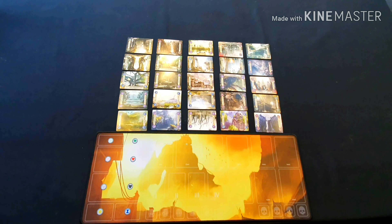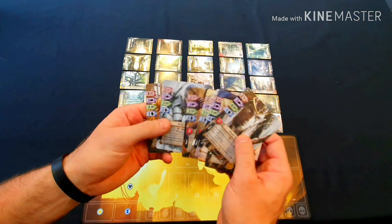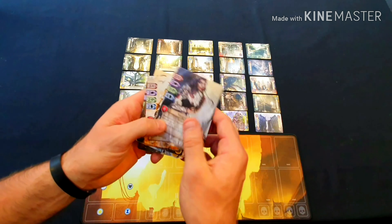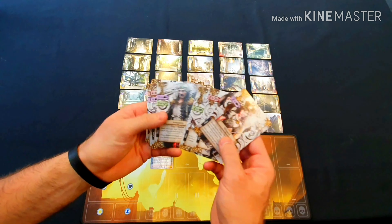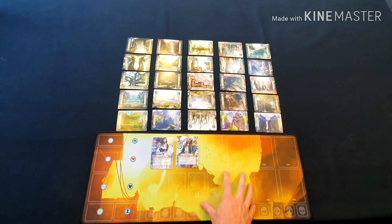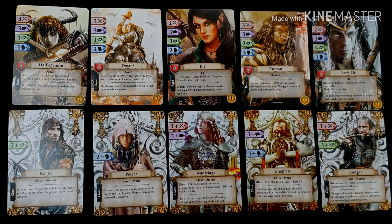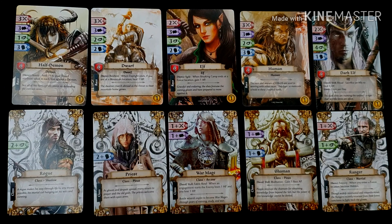The next thing we need to do is choose our heroes — we need to select a race and a class. You can do this by selecting one or doing it randomly. I think I will play as a vampire for my race, and for my class I'll choose an assassin. Note that the game mat doesn't come with the game as standard — it was purchased separately. For the race cards, each race carries a set of different values for one of four attributes: fight, study, sneak, and influence, which are used when taking different types of encounters.